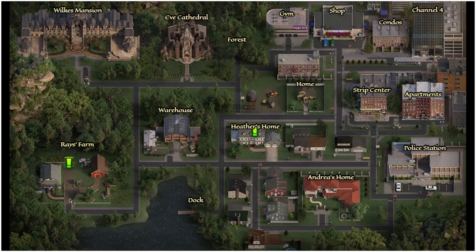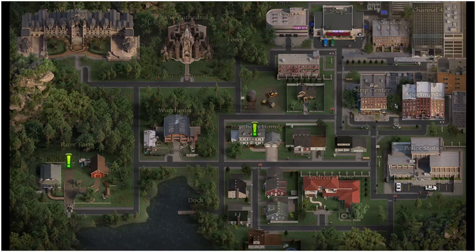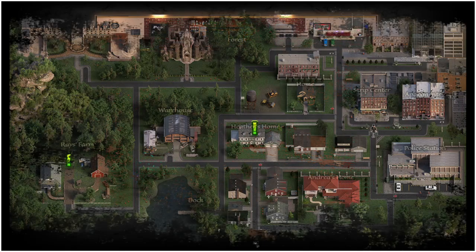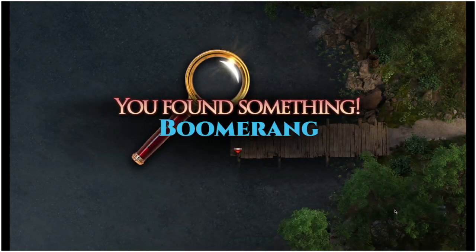From there, we're going to head to Ray's Farm to speak to Hannah, and we are then going to have our first task, which is to capture the goat. To do that, head all the way to the strip centre and enter Dick's Grill. At the back of Dick's Grill there is going to be a packet of snacks. We're then going to head to the dock, where there is going to be a metal box for you to open up — saw through that.